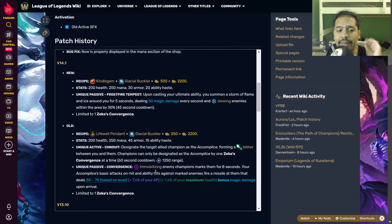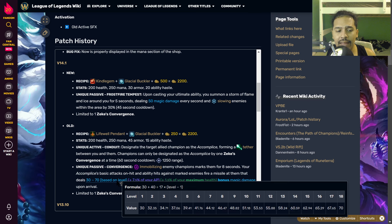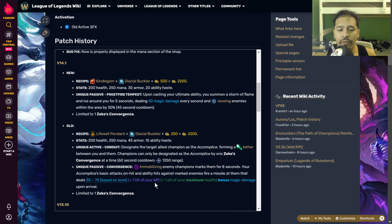Something I talked about in my old video was how good the old passive ended up scaling. It had the Conduit passive — an active passive where you designate a target ally champion as the Accomplice, forming a tether between you and them. A champion can only be designated as the Accomplice by one Zeke's Convergence at a time, similar to Knight's Vow where you just choose a champion.